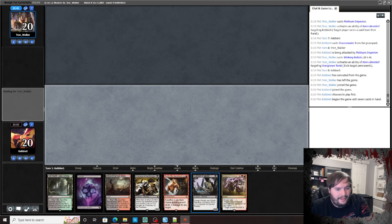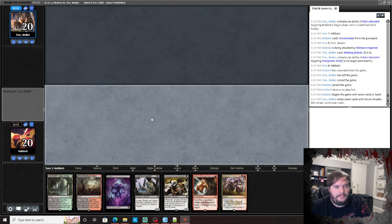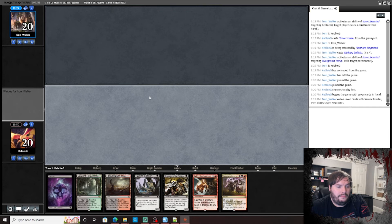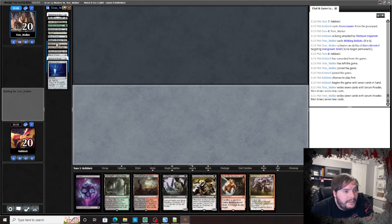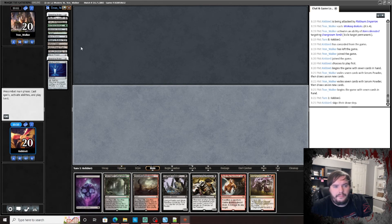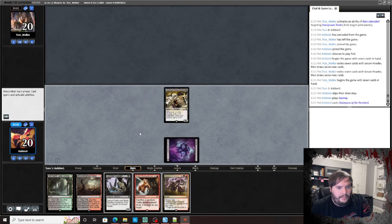This can be a decently sized fast hand. Serum Powder is a way to get around all this — get good hands with Tron. How many lands has he gotten rid of? Like that — that's the turn.